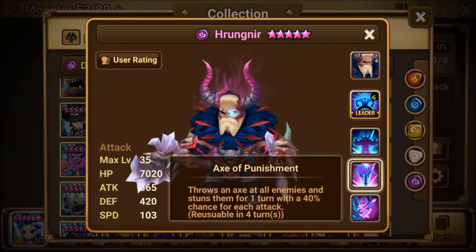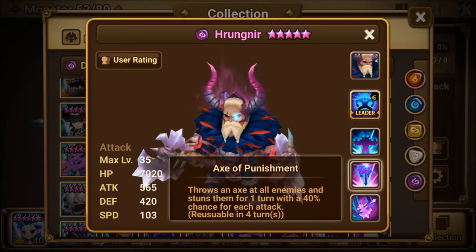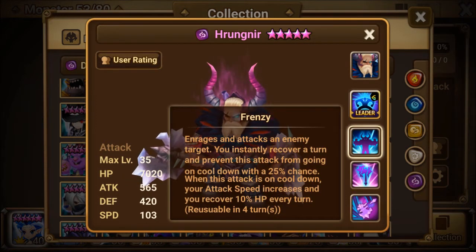Next is Acts of Punishment — throws an axe at all enemies and stuns them for one turn with a 40% chance for each attack, reusable in four turns. Finally, Frenzy enrages and attacks an enemy target, instantly recovering a turn and preventing this attack from going on cooldown with a 25% chance. When this attack is on cooldown, your attack speed increases and you recover 10% HP every turn.